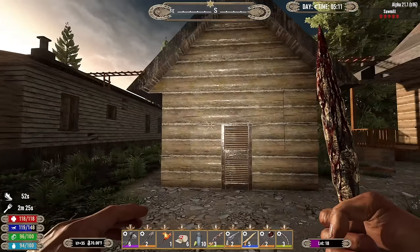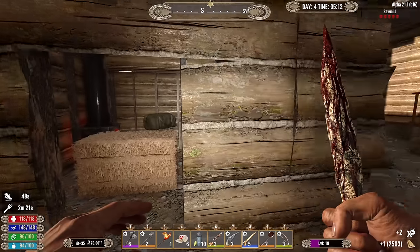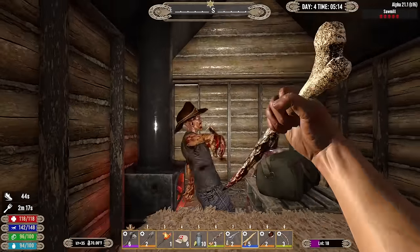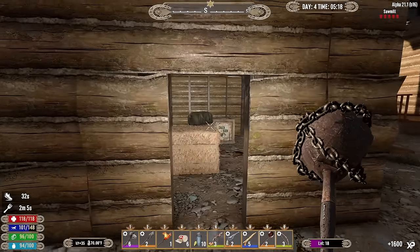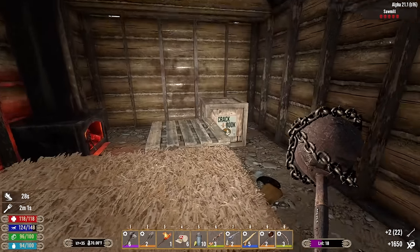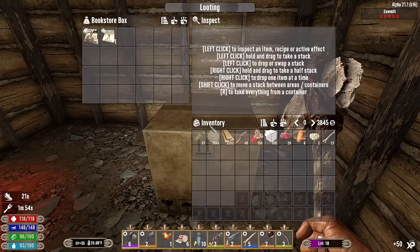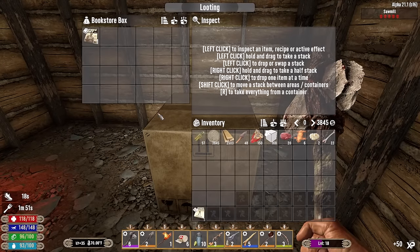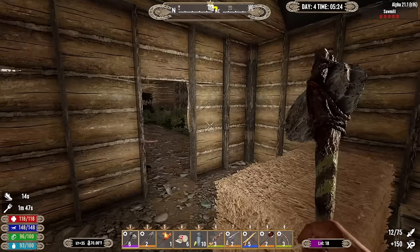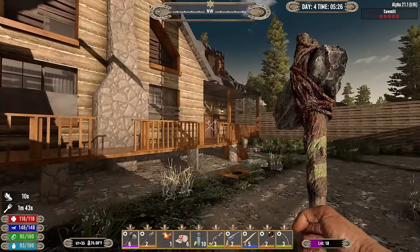Let's start with this garage here. It looks like we get to the lumber mill by way of the rooftop. Got a book crate in here - nothing like the sound of a ladle hitting skull in the morning! A couple of bones. Let's pop this open - machine gunner book we already read, and another knife guy book. That's it for in here.